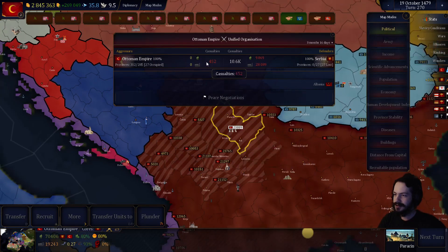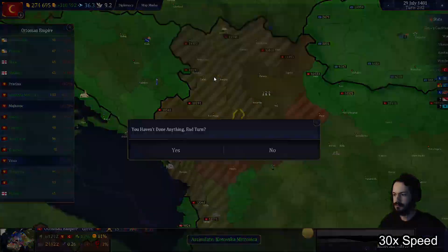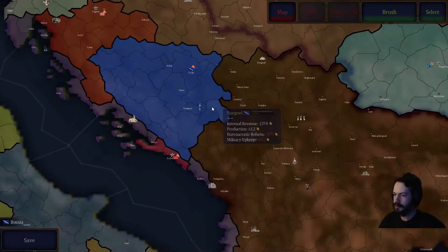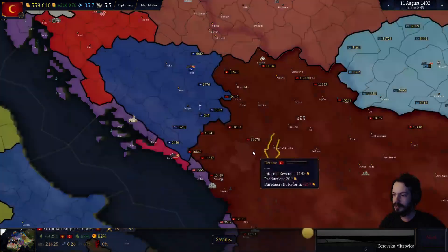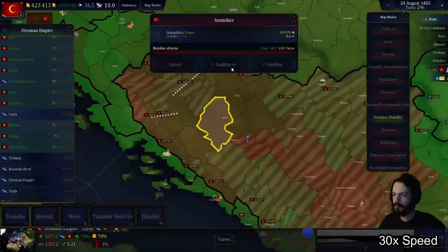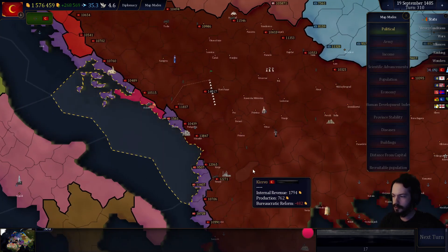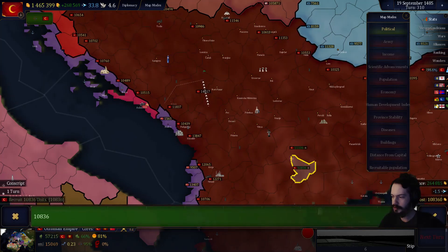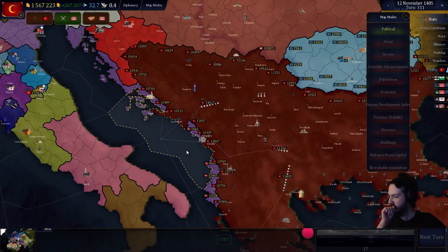And there we go — only 452 casualties to take over the entirety of Serbia. They really picked a bad time to go to war there. I think I'll go ahead and go after Bosnia over here, because they do seem a bit weak. And there we go — done. Go ahead and take over that country, where there are two provinces. Go ahead and recruit some more troops to put over there on that border. Maintaining my 10,000 troops in every single border province.